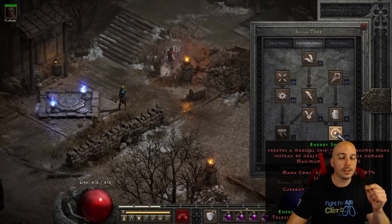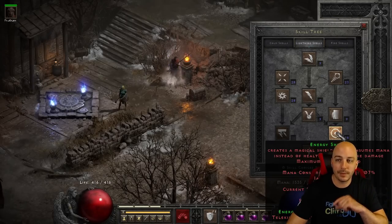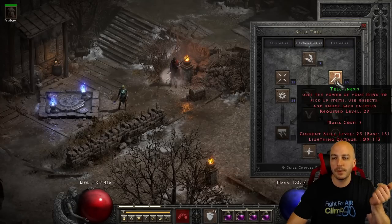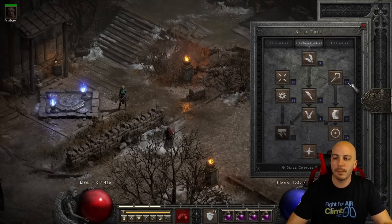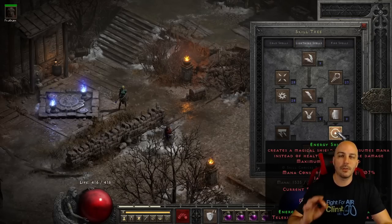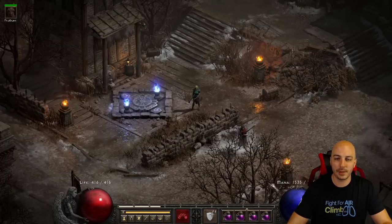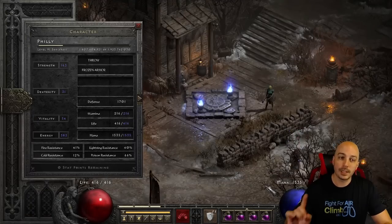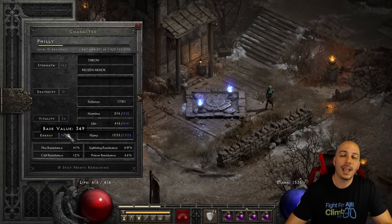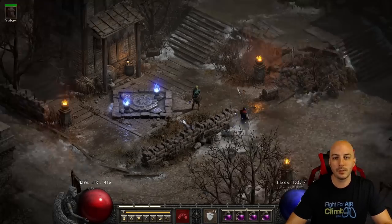Max Energy Shield can save your life so much, and this is not a max vitality build. We have 20 points into Energy Shield and 15 points into Telekinesis. You could shift those around a bit, but it provides so much safety because you want to get as much mana as possible — you can see the mana number is way higher than life. On stats, we didn't go max vitality; we went max energy, because we're doing an Energy Shield Nova build, with just enough strength to wear your gear.